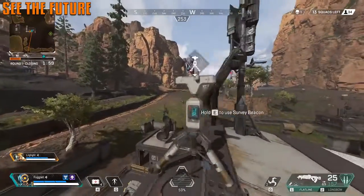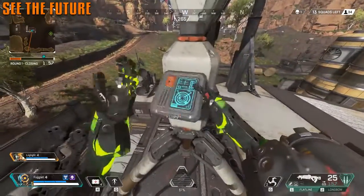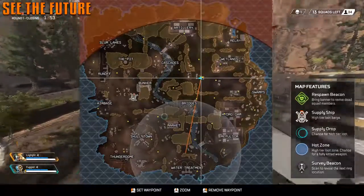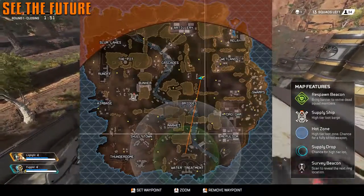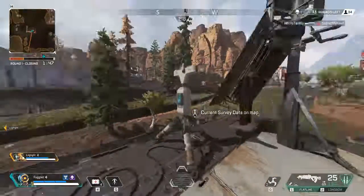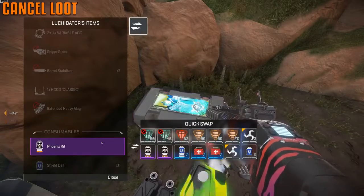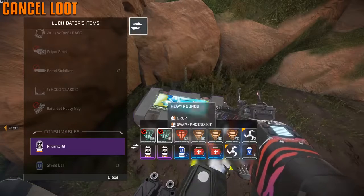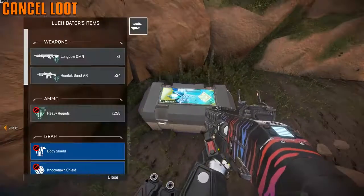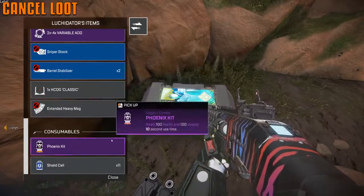If you have a Pathfinder on your team, use them to scan a survey beacon and find out where the next zone will be. This is really useful for the later circles. If you don't want to replace a piece of loot, simply click it again — you do not need to close your entire inventory and reopen it. Just click it once to pick up and once to put back.